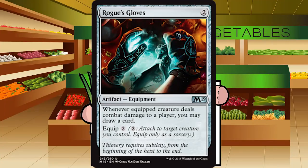Up next is Rogue's Gloves — two generic mana for an artifact equipment at uncommon. Whenever the equipped creature deals combat damage to a player, you may draw a card. Equip cost of two. This was apparently in M15 and I have zero memory of it. A four-mana investment where I need to make sure my creature is hitting my opponent — I'd rather just play another creature. Drawing a card is great, but this requires too many hoops to jump through. D for Rogue's Gloves.